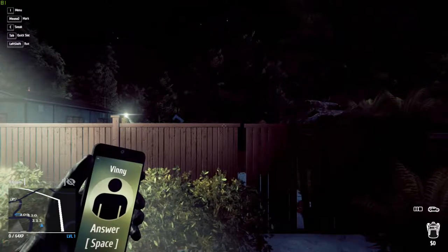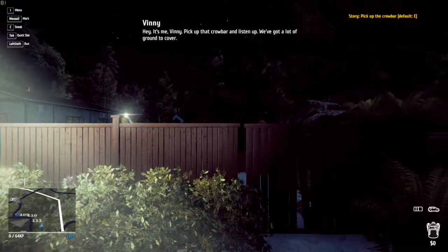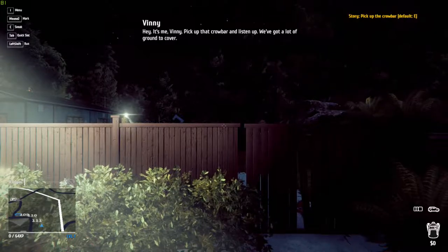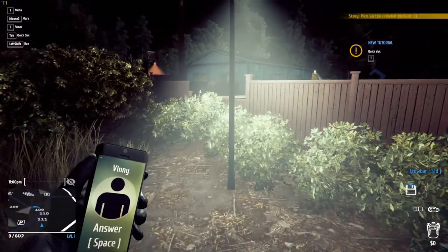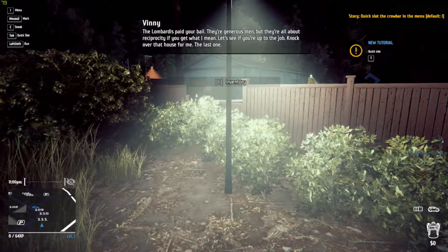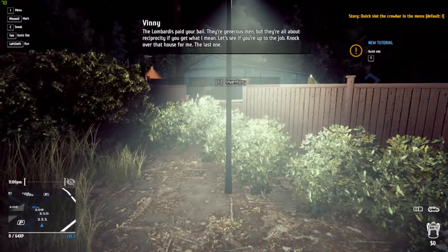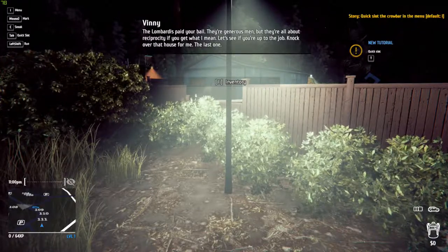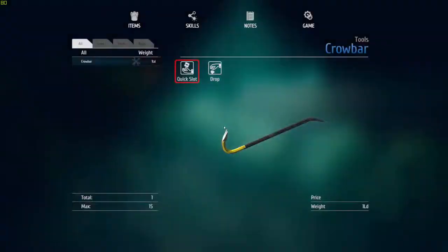Some guy called Vinny is calling me. Let's answer that. It's me, Vinny — pick up that crowbar and listen up, we've got a lot of ground to cover. So this is like the tutorial section, I'm assuming. The Lombardis paid your bail — reciprocity, if you get what I mean. Let's see if you're up to the job. Knock over that house for me. It's telling me to press I for my inventory, of which I've got just this crowbar.